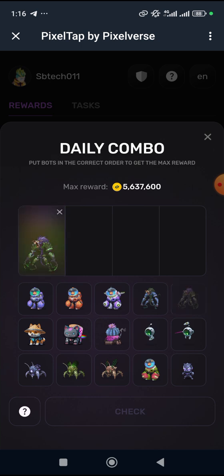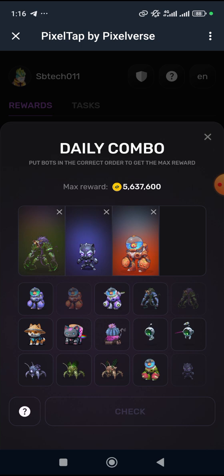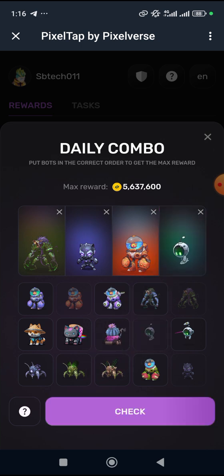You drag this way — the way you see me drag it, you drag it this way. You drag this other one, then you drag this, and then the last one is this — you drag this. Do ensure all of these are done in the correct order.